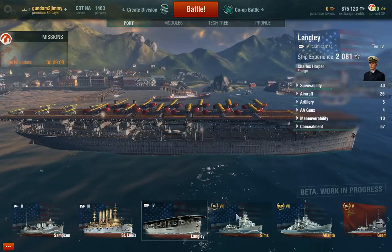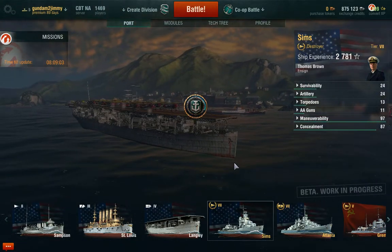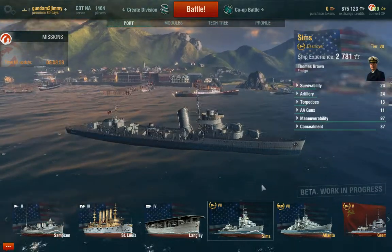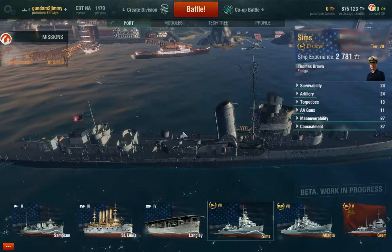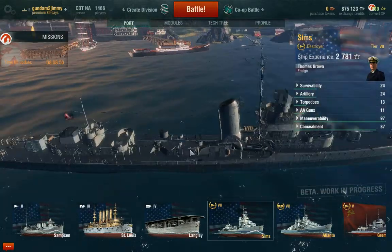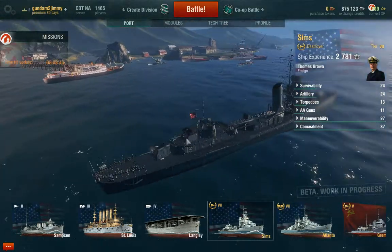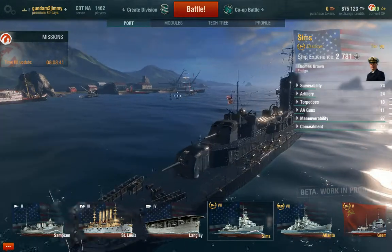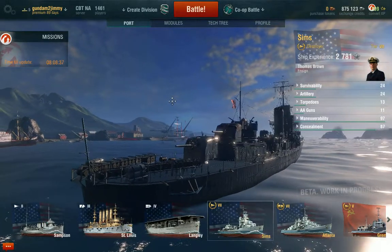Now, this is the Sims. This is one of those pre-order ships - I got the bundles so I got all three. The Sims has four guns, two torpedo launchers, and several torpedoes in each - you can see there's four of them in each one. This is not a bad ship. And it has depth charges on the back - that's actually a lot of depth charges.